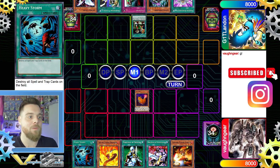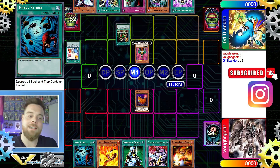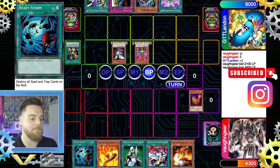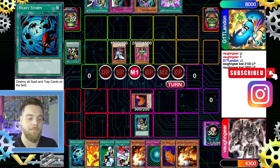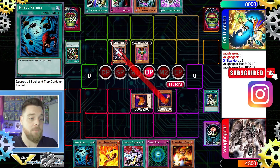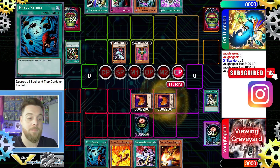We draw into Raging Flame Sprite, which is good. They draw into Reasoning of course, and after we declare eight they get Jinzo — not so bad at the moment. We draw into Graceful Charity at end phase, then activate Gravity Bind. We discard two since we know the opponent isn't going to summon many monsters, then summon and swing in to take minimal damage, putting it at only 13 life points.